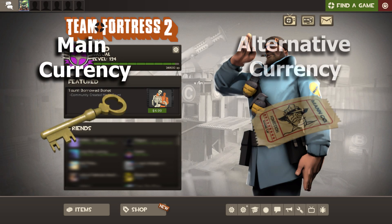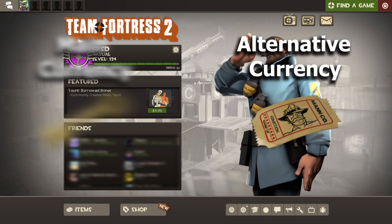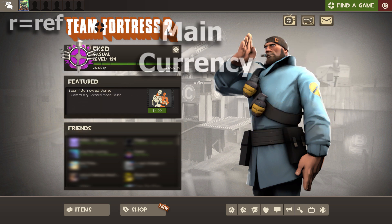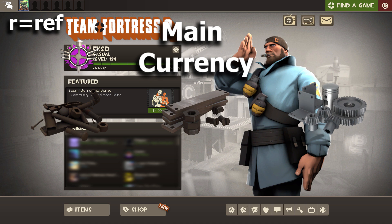So you have main currencies and alternative currencies. Main currencies are universally accepted in any trade. Alternative currencies are things that are consistently the same in price and can be bought or resold near the same price every time, which I will get into more in detail in a later video. Now for main currencies, you have scrap metal, reclaimed metal, refined metal, and Manco keys.